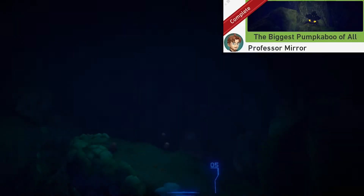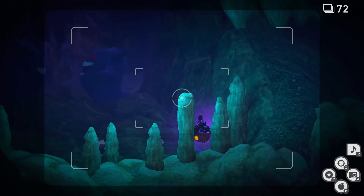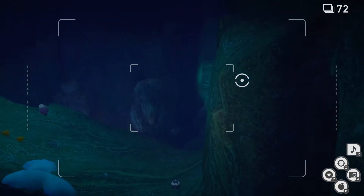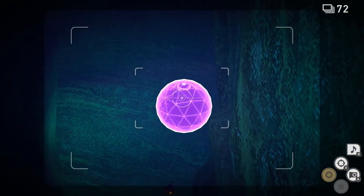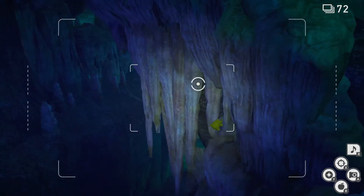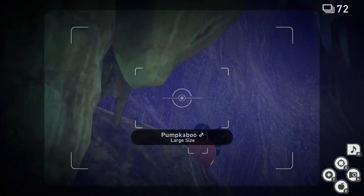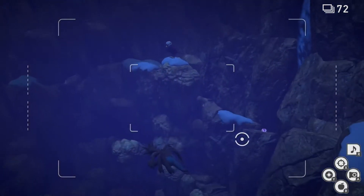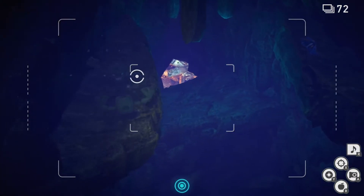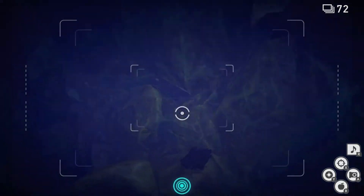The Biggest Pumpkaboo of All. For this one we're gonna turn immediately to our left and throw an Illumina Orb at this Pumpkaboo — if its eyes light up, then we hit it. The next one's gonna be around this bend; we're gonna hit four in total. That's two. The third one's gonna be just over the cliff — once you're here, look to your left and up and you should see a Pumpkaboo on the corner. That's three. The fourth one is gonna be just below the Geodudes on the alternate route. Once you're here, we're gonna look at the Geodudes, wait till we're even with them, then look down and to the left — there's your fourth Pumpkaboo.